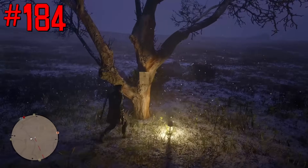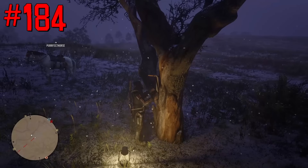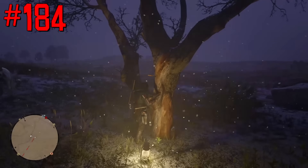Treasure maps can be found on trees — it's a random encounter that might happen in many different locations. It's especially easy to find them at night because there will also be a lantern.